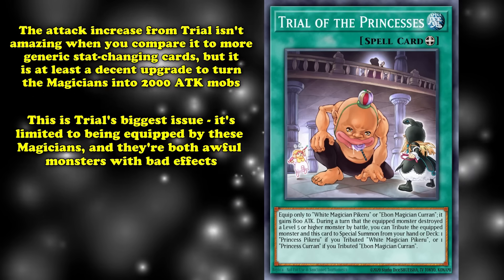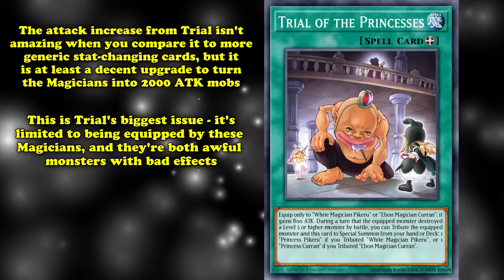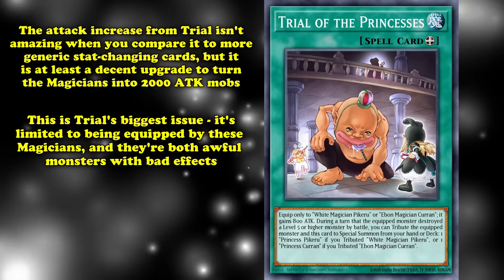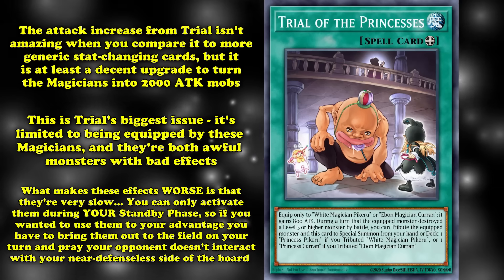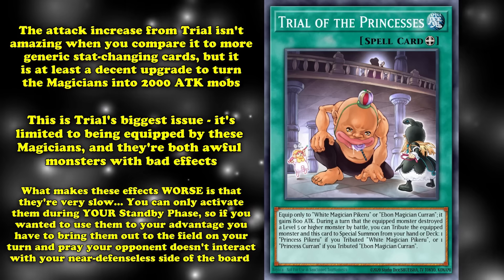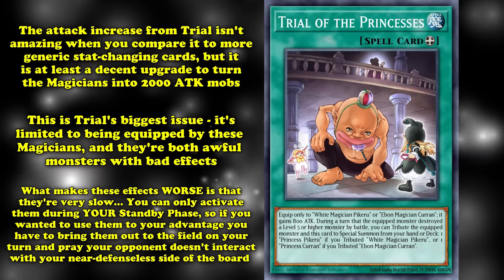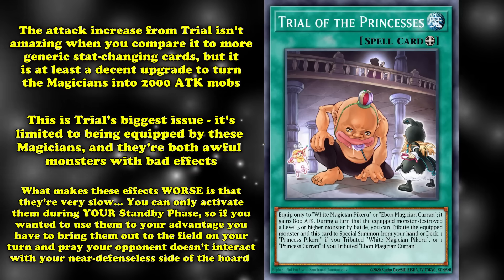Although, that's where the biggest issue of Trial lies. It's strictly limited to only being able to equip to one of the two Magicians, and both Pikaru and Kurin are absolutely awful monsters with some abysmally bad burn and life gain effects depending on which one you summon. Whether you activate Pikaru, you gain 400 life points, while Kurin will let you burn your opponent for a measly 300 life points. What makes these effects even worse is that they're incredibly slow, as they can only be activated during your standby phase. So you want to bring them out on your turn and then pray that your opponent somehow doesn't manage to deal with them, so that when it swings back to you, you get an opportunity to use these mediocre effects — which, even with Trial of the Princess equipped, is a huge ask considering they have zero protection, making it more likely your Magicians will end up failing their Trial.